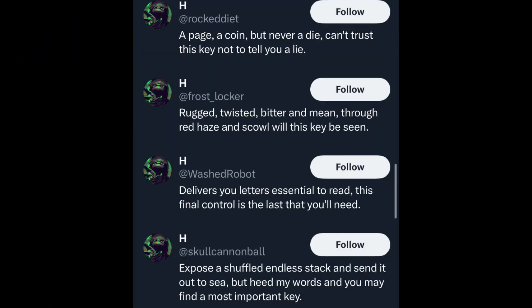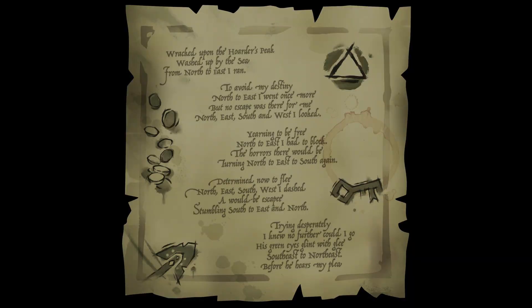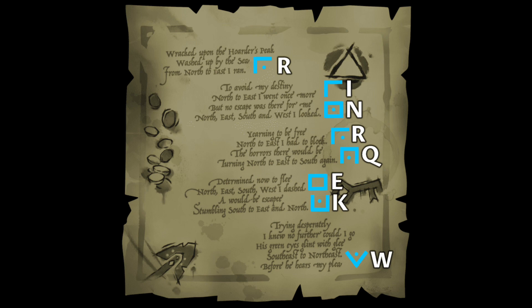Then we discovered more Twitter accounts, which yielded cryptic clues. This gave us a number of puzzles, starting with this cardinal direction, which via the four-square cipher gave this.